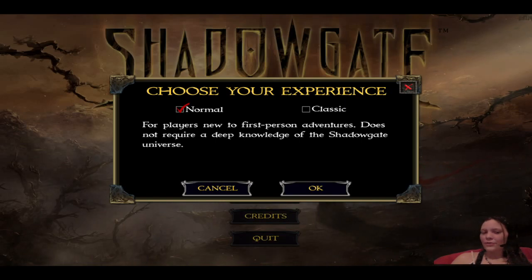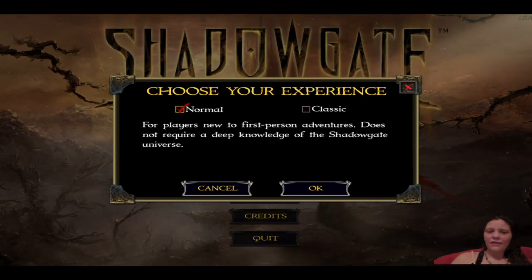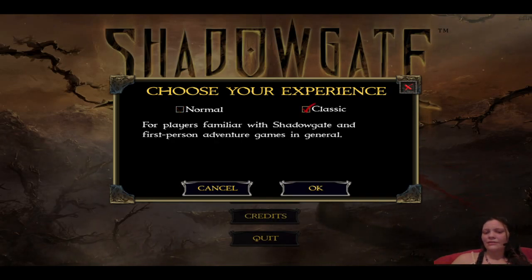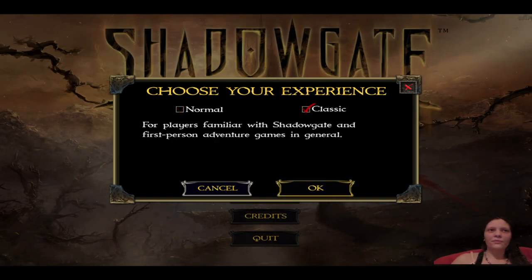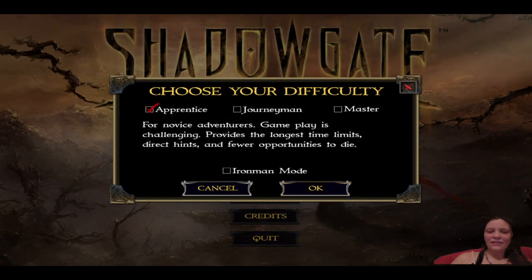I have played Shadowgate before, so I am going with the classic difficulty. I'm assuming normal is kind of like easy, and classic is like what it used to be — where it would really challenge you and you could get stuck if you saved in the wrong spot. Maybe this was the difficulty thing.